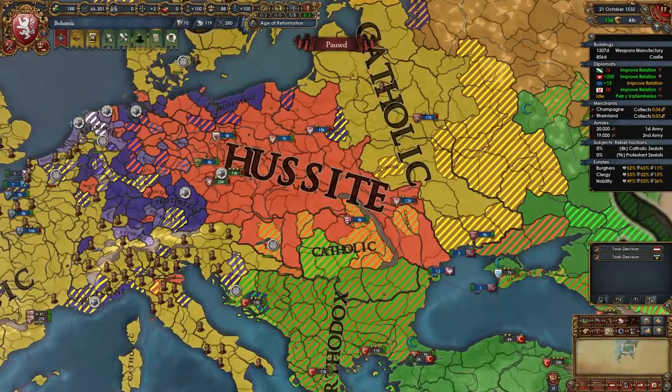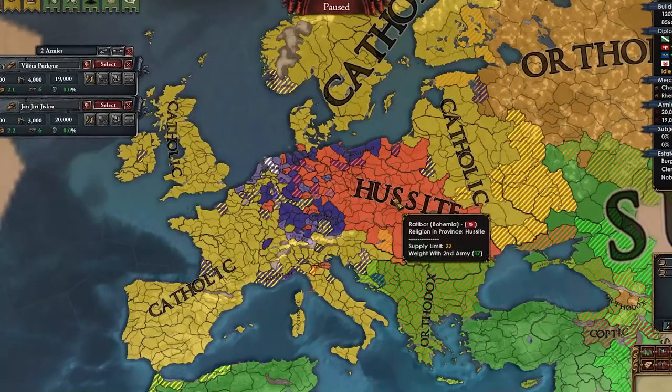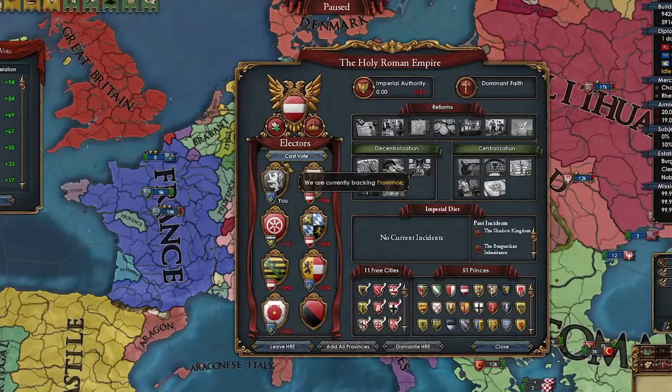Isn't this the most beautiful religious map you've ever seen in Europe? Reformed, Protestant, Hussite, Catholic, Orthodox — I think we're dominating. Well, not really, but you get my point.